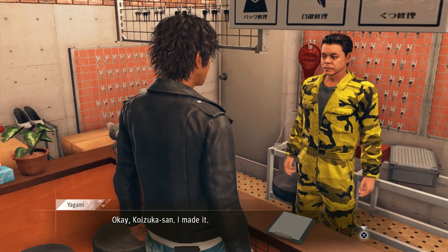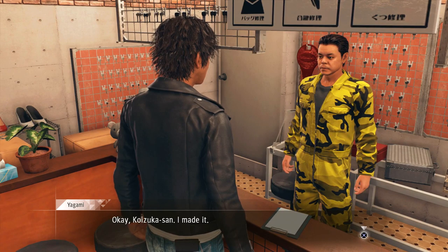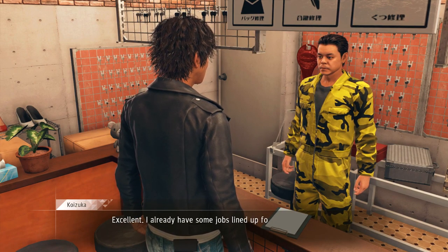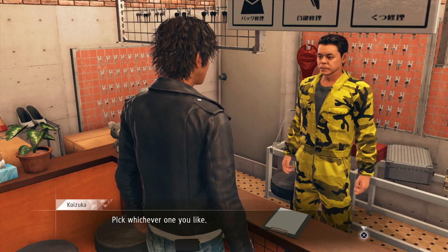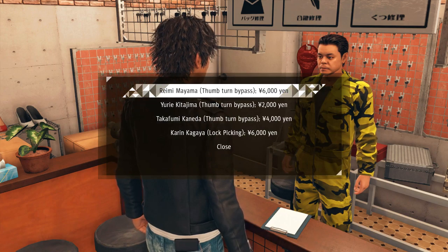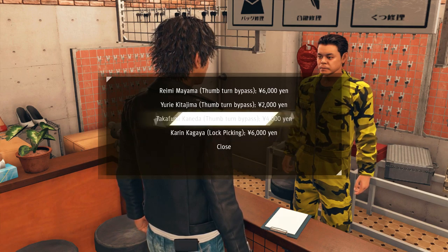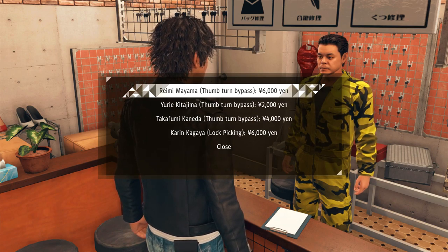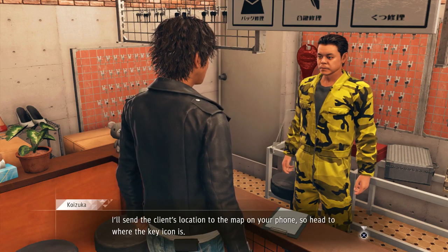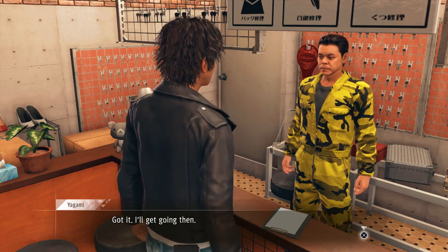Oh, this isn't her - this is the locksmith dude. Gotcha. Koizuka-san, I made it. 'Excellent. I already have some jobs lined up for you.' You don't say. 'Pick whichever one you like.' Will do. None of these are very valuable. This is supposed to be a replacement for my job where I do investigations for like a hundred thousand yen. Alright - I'll send the client's location on the map on your phone, so head with the key icon, you get paid when it's done. Be sure to report back to me.